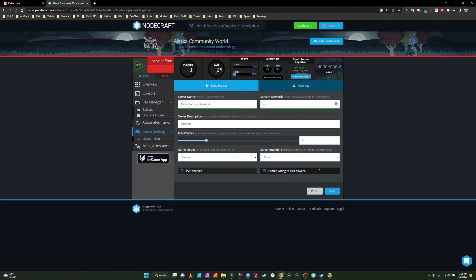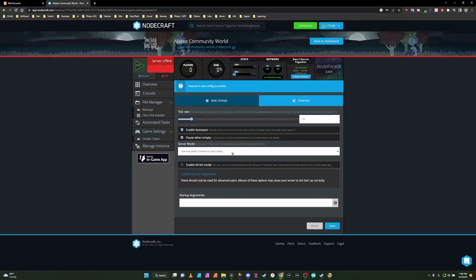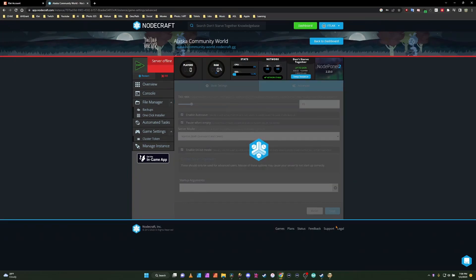Then we're going to go to the Advanced Settings after we hit save. In Advanced Settings, we're going to enable 64-bit and hit save.